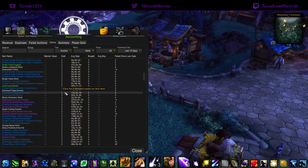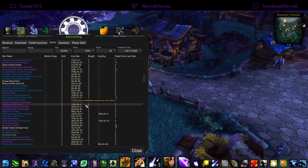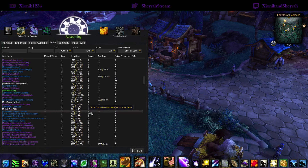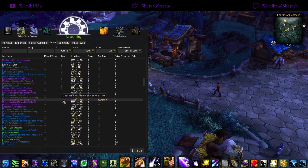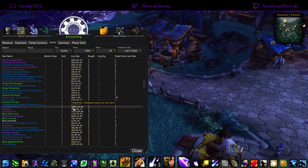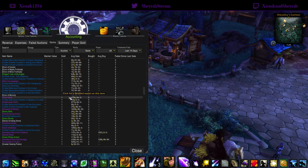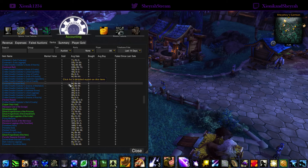MOP PvP gear — you see quite a bit of that along here. We've got some more upgrade tokens, some jewelcrafting current expansion epics being sold, MOP PvP gear, current expansion blacksmithing weapons, old content blacksmithing items, tailoring epic items from this expansion, old content blacksmithing weapons, lots of crafted dreadful and crafted malevolent as always, old content blacksmithing gear, and some more MOP PvP gear.